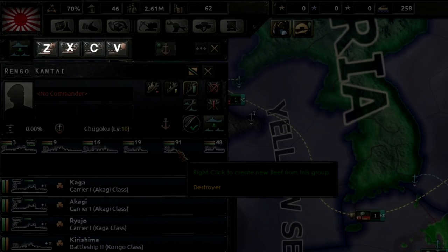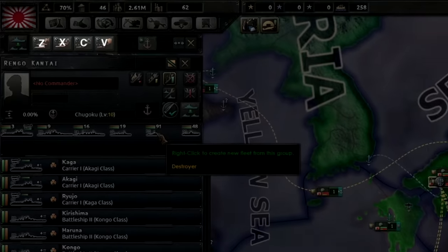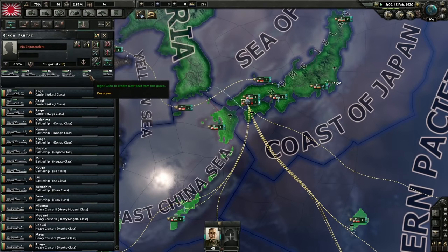These four stances correlate directly to the Z, X, C, and V keys at the bottom of the keyboard. If you wanted to patrol a particular zone, for example, you could select your naval units, hit the Z key, and then select the zones you wanted to patrol.